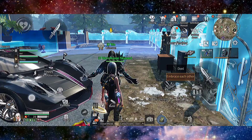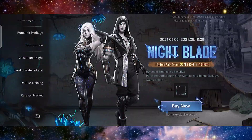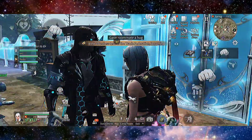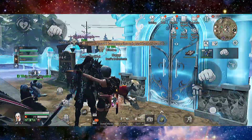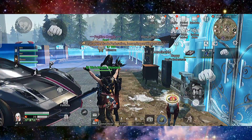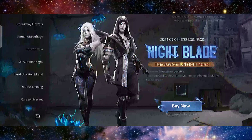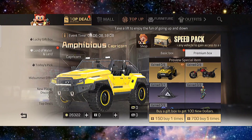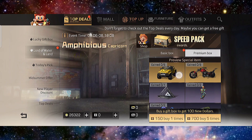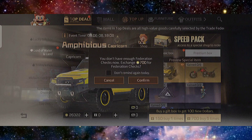Now I'm gonna gacha for the Amphibious Jeep — the Amphibious Capricorn. Let's do my ritual first: hug the capsule, display everything that's gacha. It's water and land amphibious and as fast as lightning. There's a basic box and premium box, and you can also get the Rider of the Wild. I have 26,322 sun coins — let's see how much we need.